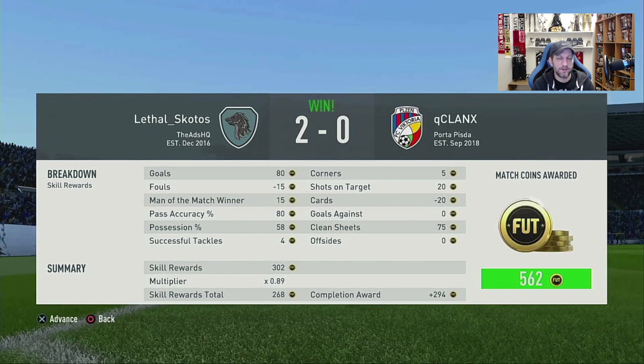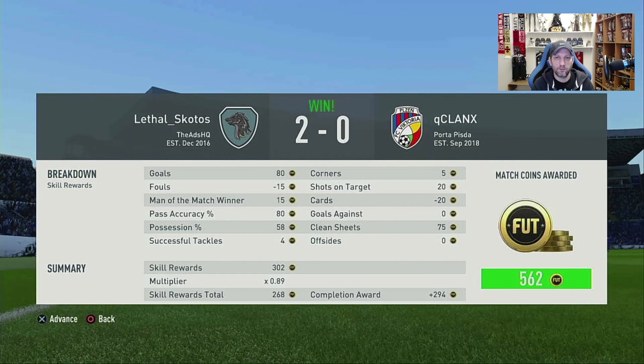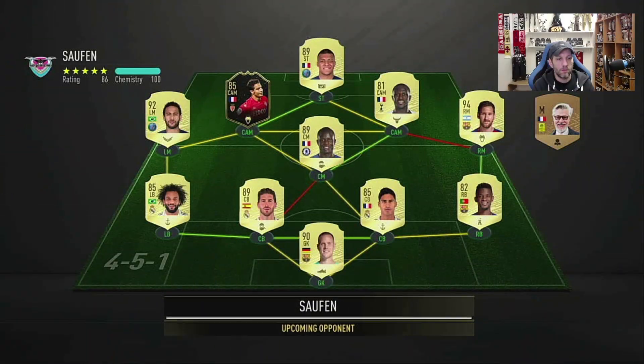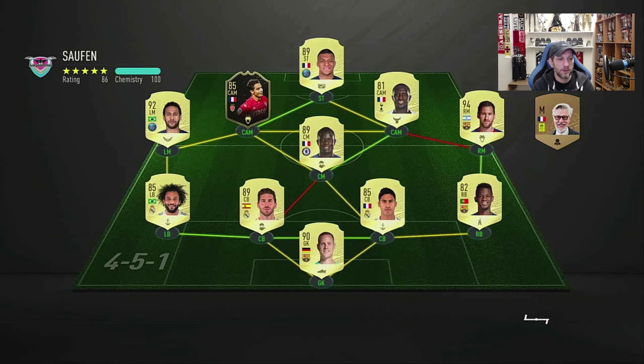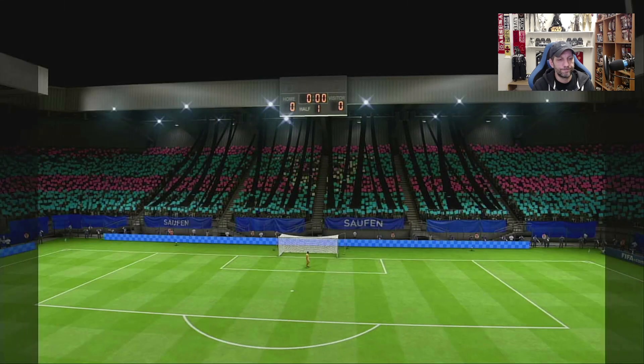I'm going to leave him on the basic chem style — his speed is good enough. Let's go into another game. Here we go with our second game, a much better team obviously: Messi, Neymar, Mbappe, Ben Yedder on top — a deadly force. Sissoko and Kahn in the midfield, with a fantastic defense. This is going to be a great team. I think we're really going to put Alisson to the test here.